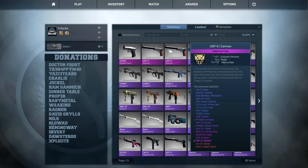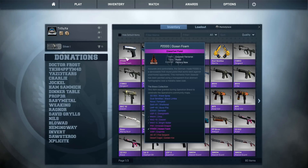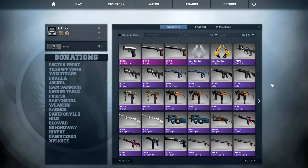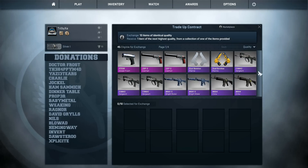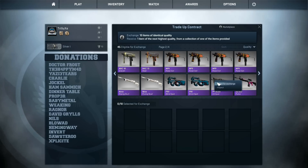Both of these are around nine dollars on the market, and I think I could sell both of them and get myself two Scar-20 Cyrex. So I could make four classified weapons out of two — that would be pretty good.